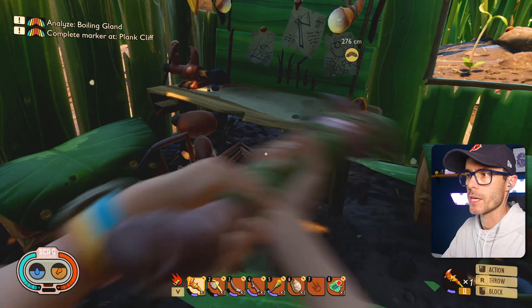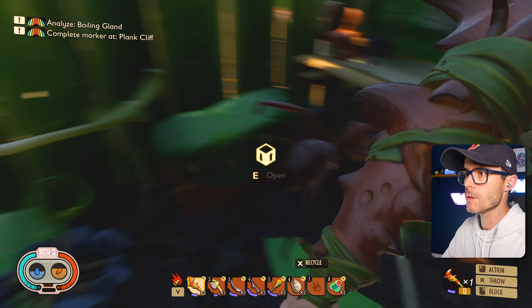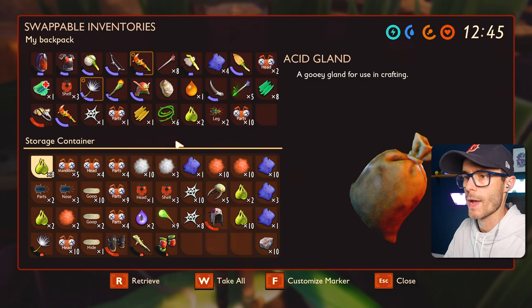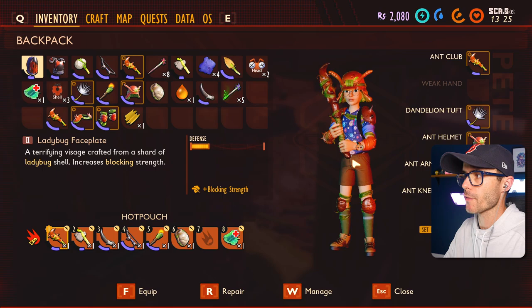Hey buddy, get out of my base, champ. Don't make me whack you — I need your parts anyway. Just get out, please. I destroyed my bed. You ruined my bed! So we need the ant arm guards — we need mite fuzz and acid gland, and we need mite fuzz and woven fiber. Two acid gland and mite fuzz. Craft the ant arm guards and the knee guards. Got a full set of ant gear — hopefully the ants are cool with me now.